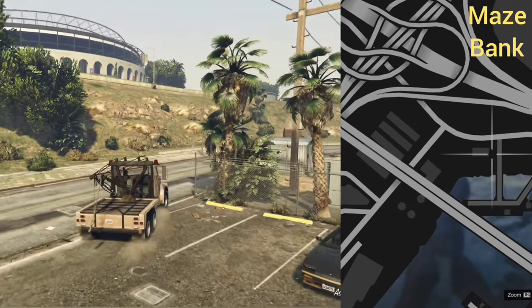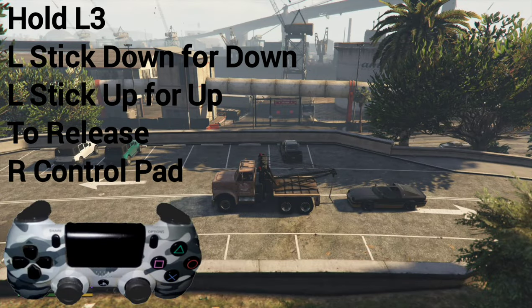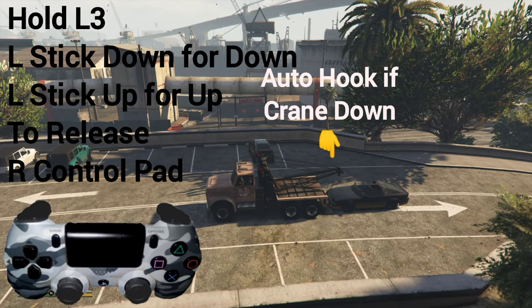Now that we've got our truck in place, we need to figure out how to tow. First things first, you want to back up to the vehicle, and it should automatically hook if the tow thing is down.